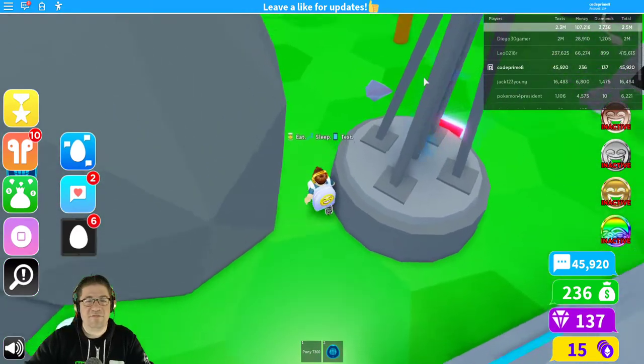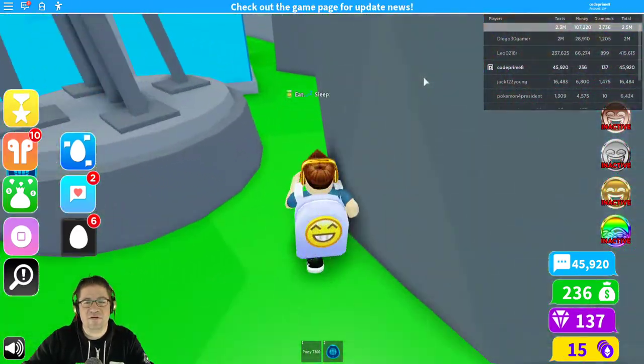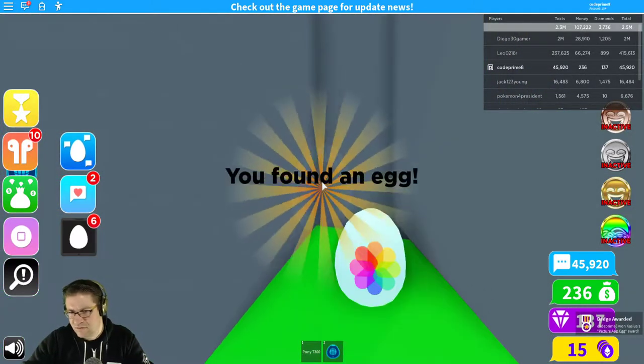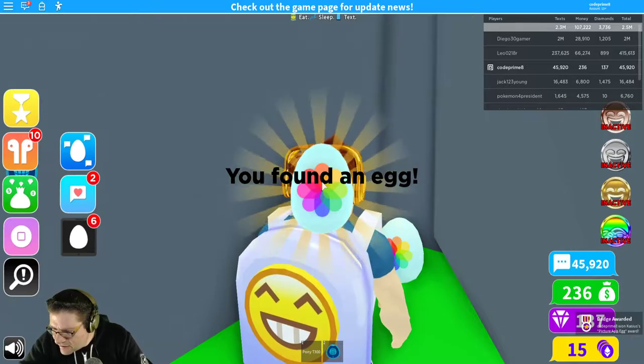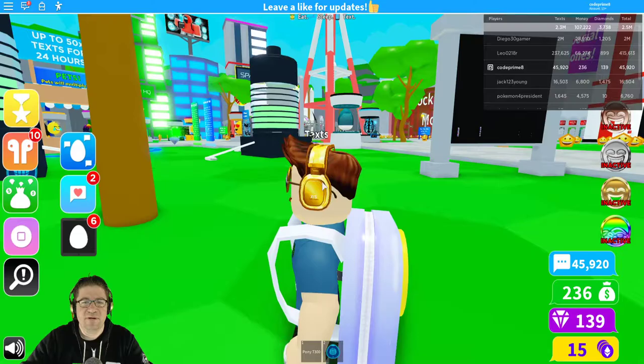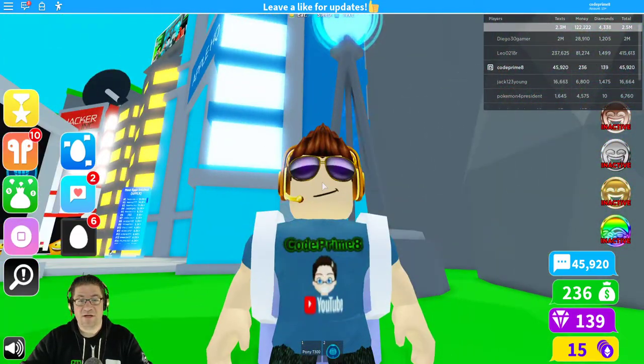Didn't have to look far for the next one. Right behind the waterfall, over here on the left-hand side. I found the egg — it is the picture app egg. It's kind of like Picasso, or whatever the app is on iPhone.